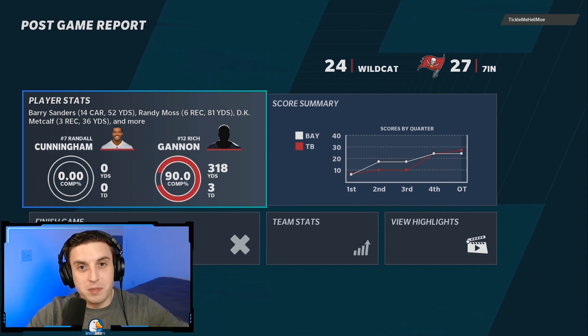Hopefully that all made sense. One more recap: Cover 2 Man Nickel Normal, press shade over top, spy both safeties, user the fullback and watch the direction he goes after the snap — that tells you the direction of the run. It's not perfect, he was still getting some yards, but much more effective than what I was doing early on. If you guys have other wildcat defense tips definitely let me know. The Gun Trips Tight End Offset offense can really move the ball, and the free ebook is coming to the YouTube channel very soon. Thanks for watching — I hope you have a great one and I'll catch you in the next video.